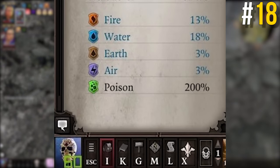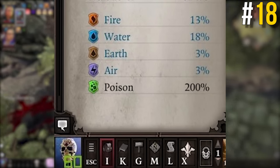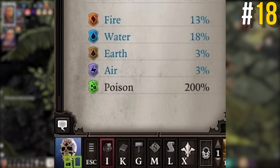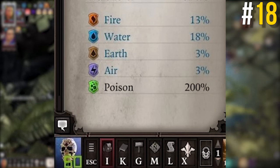If any of your resistances go above 100%, you start to heal from that element rather than taking damage. It's how undead heal from poison — they have a 200% resistance to it and so they heal for 100% of the damage that would be done to them by poison. This means that theoretically, you could heal from any element in the game if you got enough gear or traits to push your fire, frost, shock, or whatever resistance over 100%.